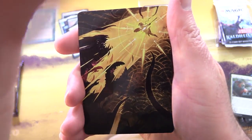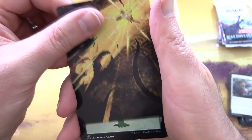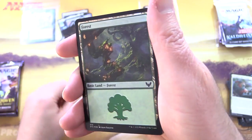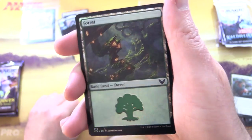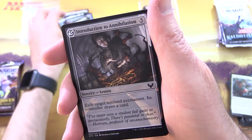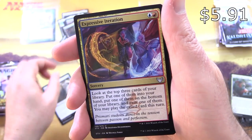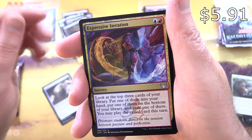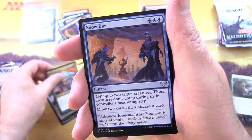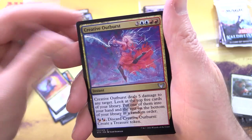Mystical Archives card has some crab claw art - Defiant Strike. We also get a Foil Forest. Introduction to Annihilation, Cogwork Archivist, Expressive Iteration - I think that's still over a buck - Maelstrom Muse, Snow Day, and Prismari Apprentice. Creative Outburst as well.